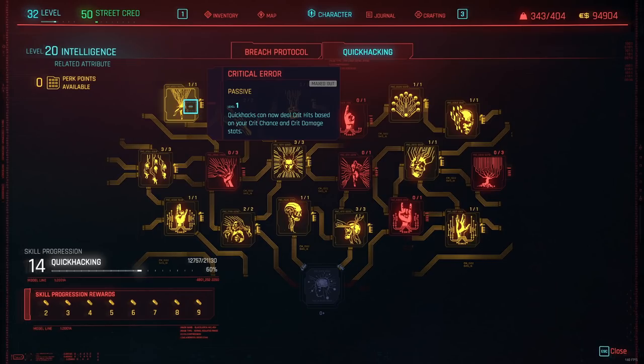Then you want to go to Critical Error, which is, in my opinion, one of the best perks in this entire section. It makes your hacks able to crit, and crit is such an increase in damage that you definitely want this. The crit applied is based on your crit chance and crit damage, so try to get some armor or apply mods on your clothes that give an increase in crit chance or crit damage. Even a hack like Contagion will crit and one-shot people. The best thing about Critical Error is that it's only one perk point — for one perk point, you get a huge boost to your entire build's damage output.